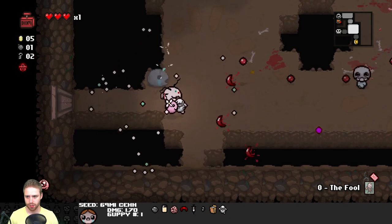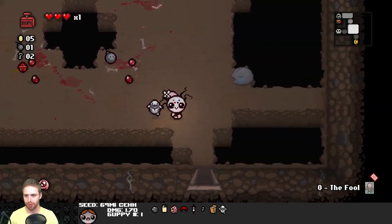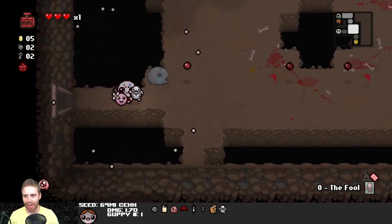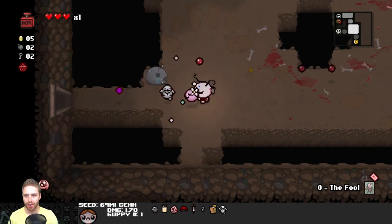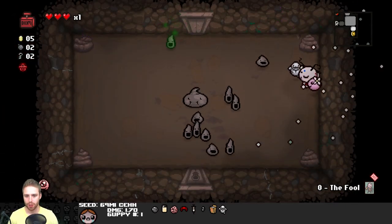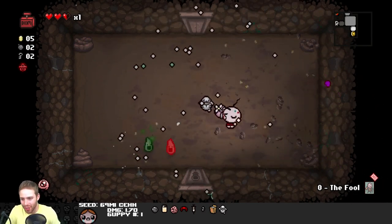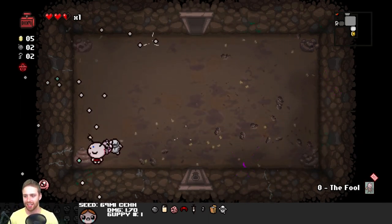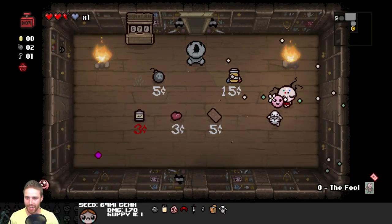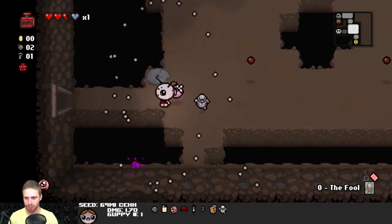I don't want that bomb - and I shall have it. Should we go to the shop? We should totally go to the shop, because we could buy a soul heart. But if I take damage on this room right here, I'm going to be pissed. Completely boxed in. Oh, there's my soul heart that I wanted. This f***ing game. You happy, Morgan? You see what you're doing to me?